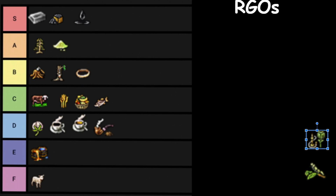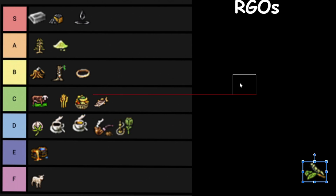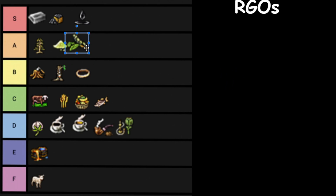That leaves us with Opium and Silk. I didn't even know Opium was an RGO in Victoria 2, so it's going to go with the other vices — coffee, tea, tobacco — in D tier. And then we have Silk. Silk is very good — it's going to go in A tier. And that's my final Victoria 2 RGO tier list.